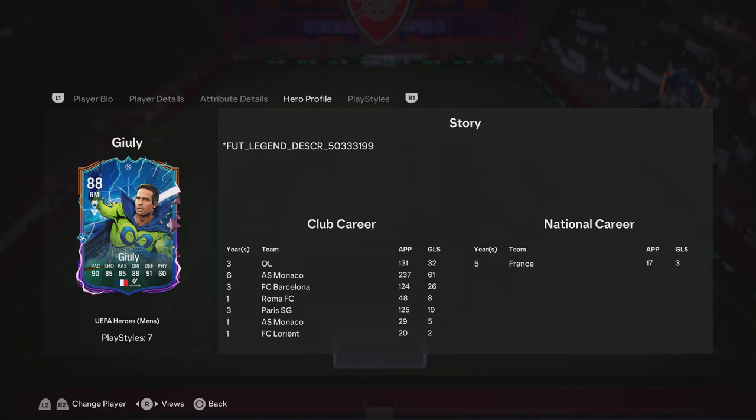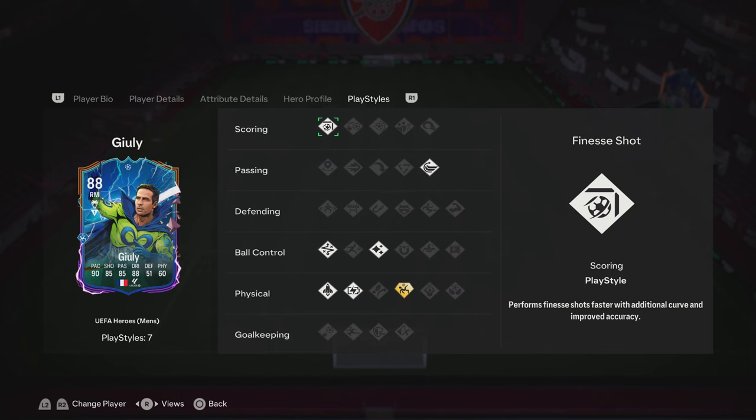This card is based upon his FC Barcelona days, where he was fantastic. I think he was there in 2006 when they beat Arsenal in the final — I'm pretty sure he played in that game. He has got Finesse Shot, Whip Pass, Technical, Flare, Rapid, Relentless — which is crazy on a winger — and Acrobatic Plus.